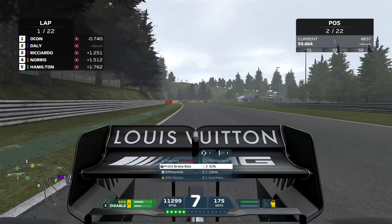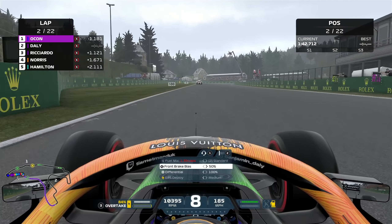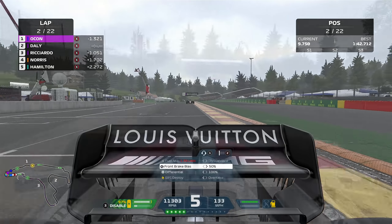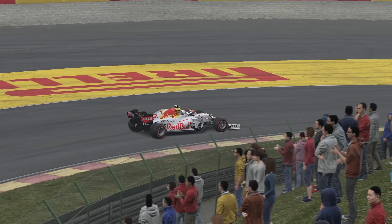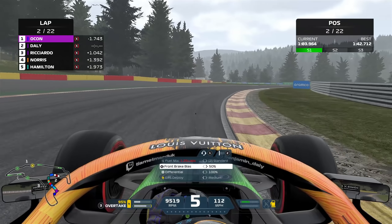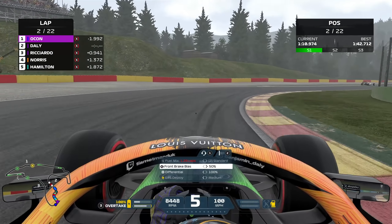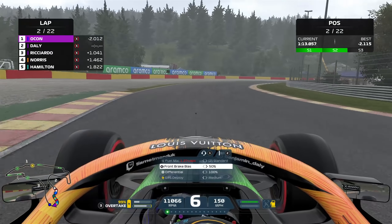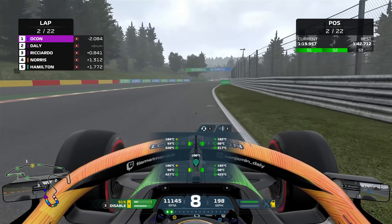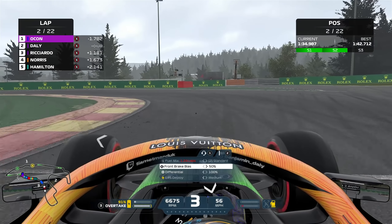Great start for Daniel — came up two places and is now on the podium in this Belgian Grand Prix. What we don't want to see, though, is Ocon stretching away in the lead. It looks like he's got the pace to back up that position. I just can't stay with him. I'm understeering like a pig around here, I've got no downforce, no front end. And to make matters worse, even though we're not going through the corners as fast as the AI, the tyres are overheating — particularly the rear end is struggling.